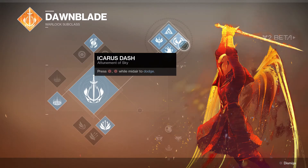Icarus Dash is a part of the Warlock subclass Dawn Blade. The perk reads: double tap circle while in midair to dodge. Just like the Twilight Garrison, Icarus Dash is an ability that has a 10-second cooldown that flashes on your screen after use.